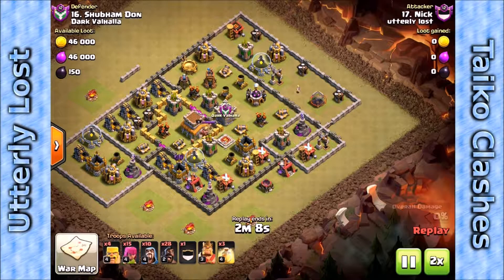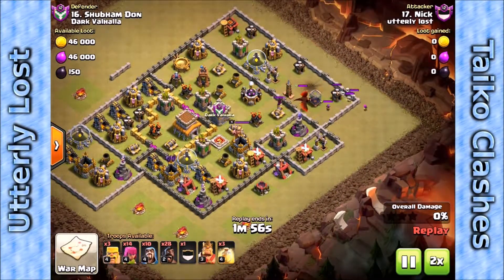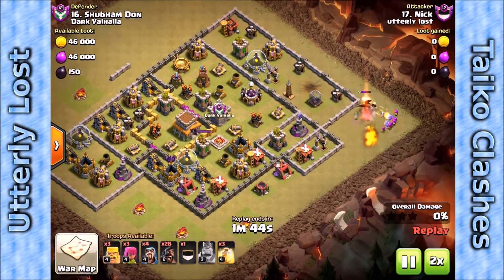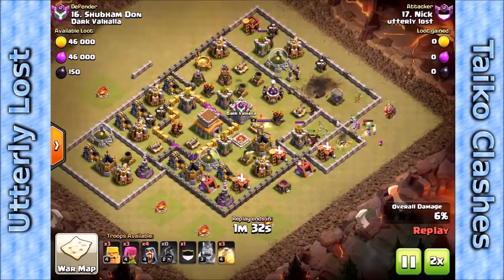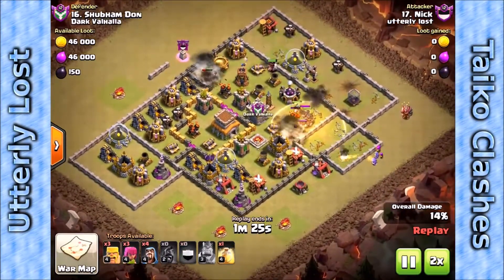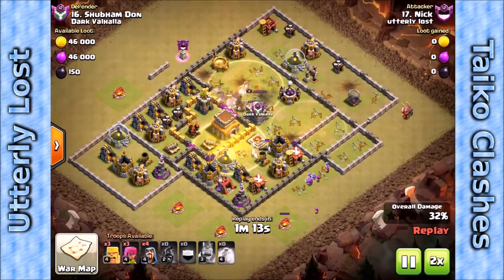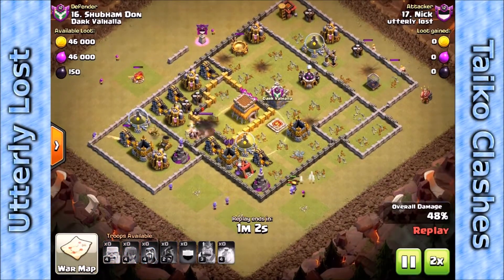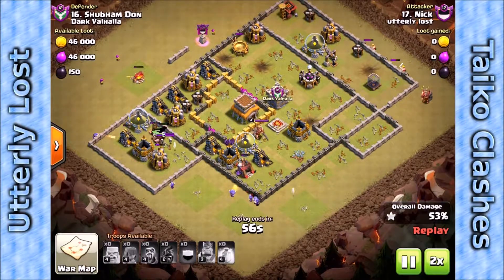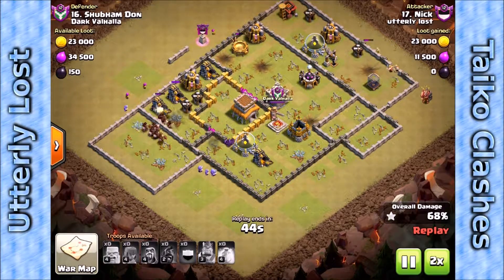Here's Nick with another mass hog attack — he uses a hole in the base to expose the Tesla, lure the clan castle, and blow up a giant bomb with a single, really well-spent archer. Archers and wizards kill the dragon, sacrificing his king, but with a low-level king that's fine for anchoring the dragon. Hogs come in from the east with really nicely placed heal spells timed so the hogs spend the maximum amount of time in them. Right about here all the defenses are down and we're in cleanup mode — wizards come down to help.